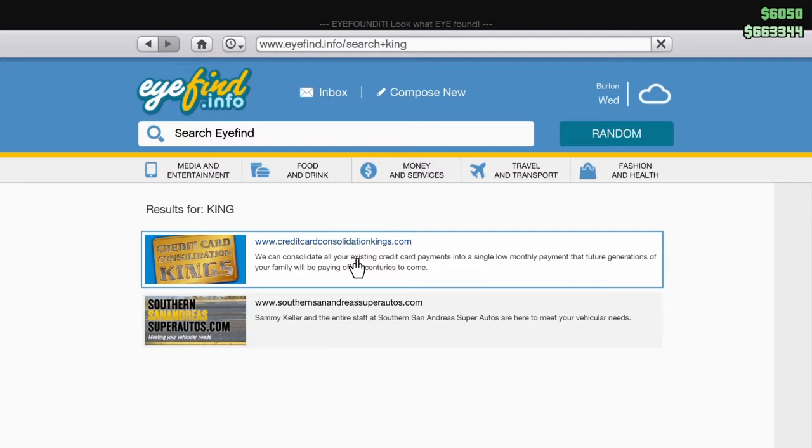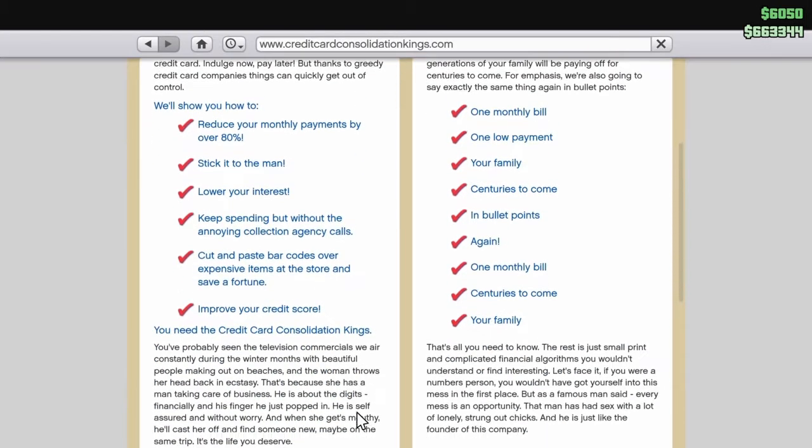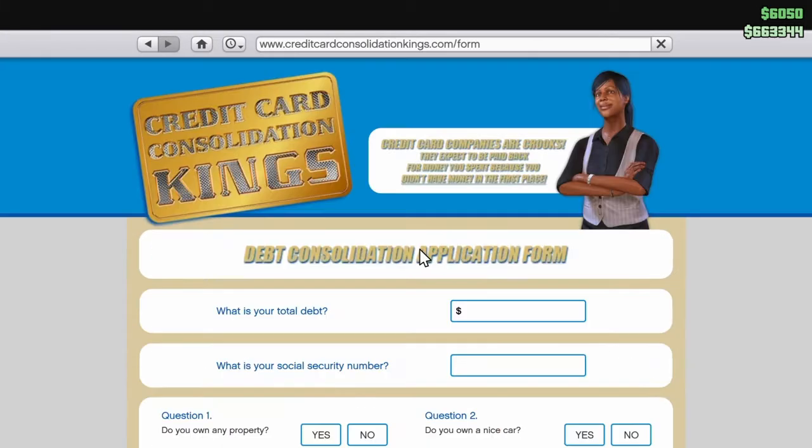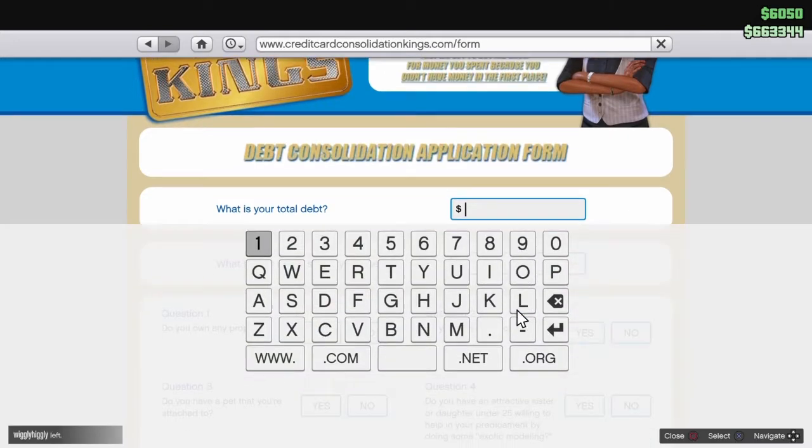Go to 'credit card constellation kings' and it will reduce your monthly payments by over 80%. You want to go to max nines and that will give you the max money.